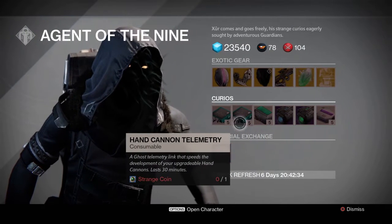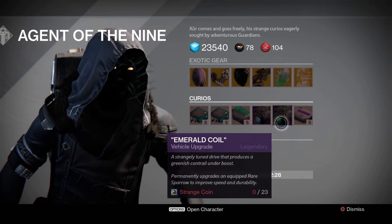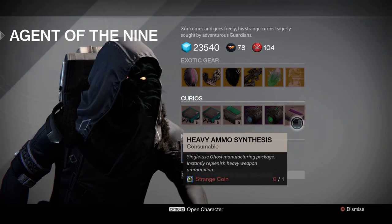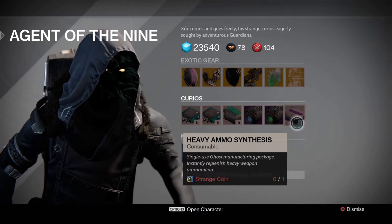After that we have Scout Rifle Telemetry, Hand Cannon Telemetry, Shotgun Telemetry, Plasma Drive, Emerald Coil, and of course Heavy Ammo Synth. You can stack these in hundreds instead of twenties now, so buy it up — you're going to use it in the Prison of Elders, man, that eats up Heavy Ammo Synth like crazy.